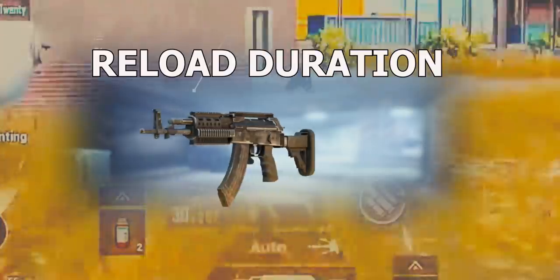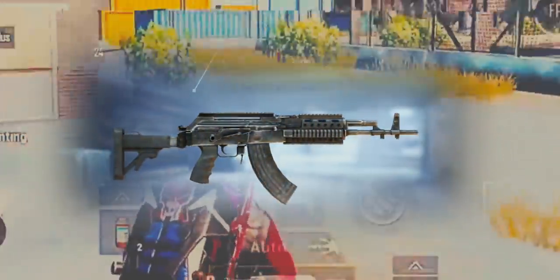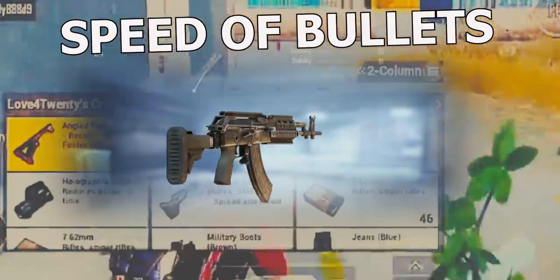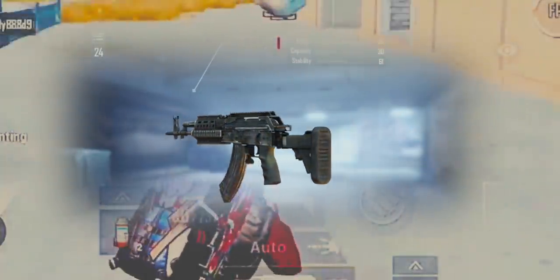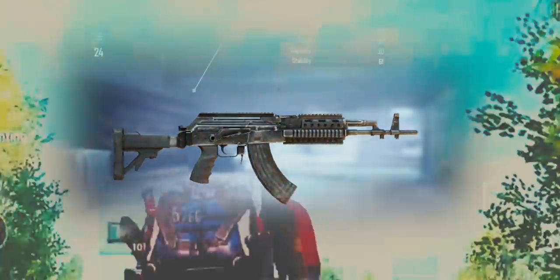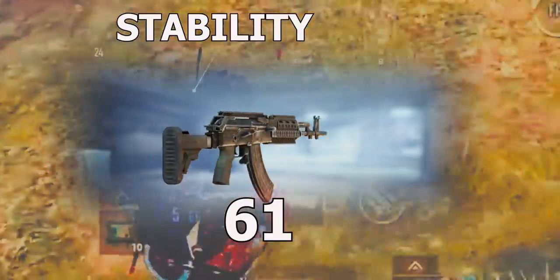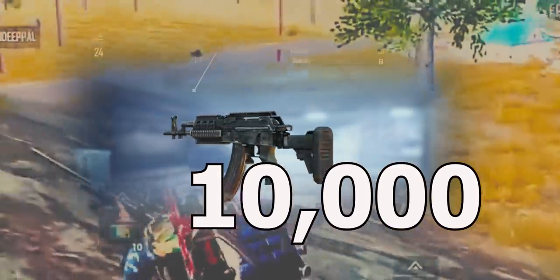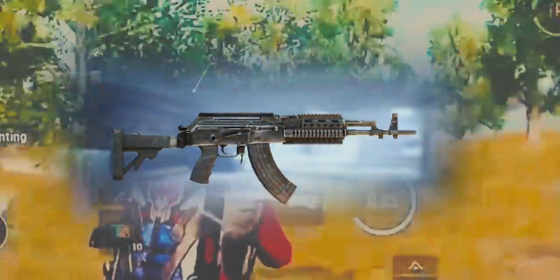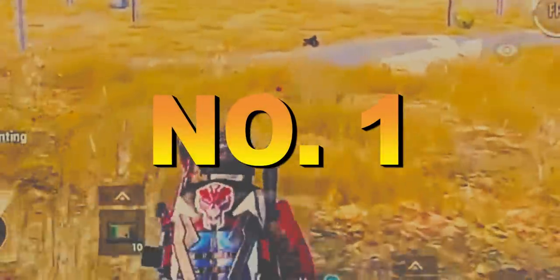The reload duration of the gun is 2.9 seconds without any mags. The speed of bullet of this gun is 715 meters per second. The stability of this gun is 61 out of 100 when none of the attachments are used. It has 10,000 body hit impact.